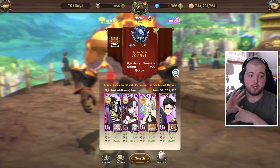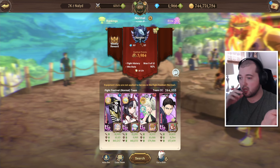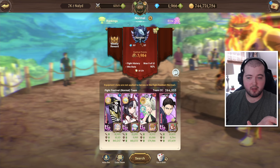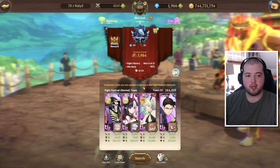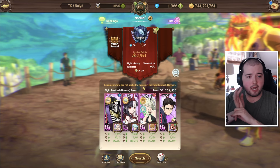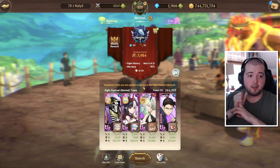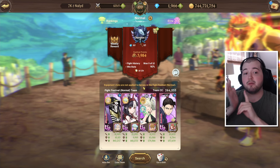I did one free multi in between the summon video and the time I was in the VC, and I pulled an extra copy of Demiurge on the free multi, so that was weird. I ended up getting one extra copy of Ainz, and then I pulled an extra copy of him on the Guaranteed, which put him at 5-6.